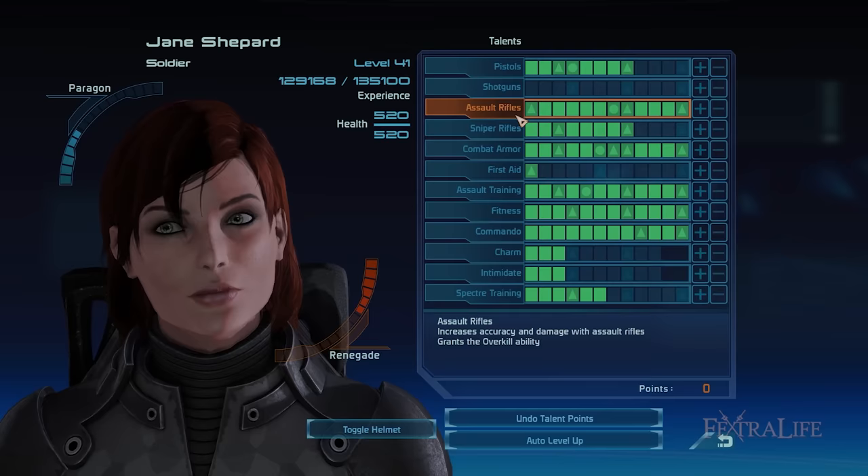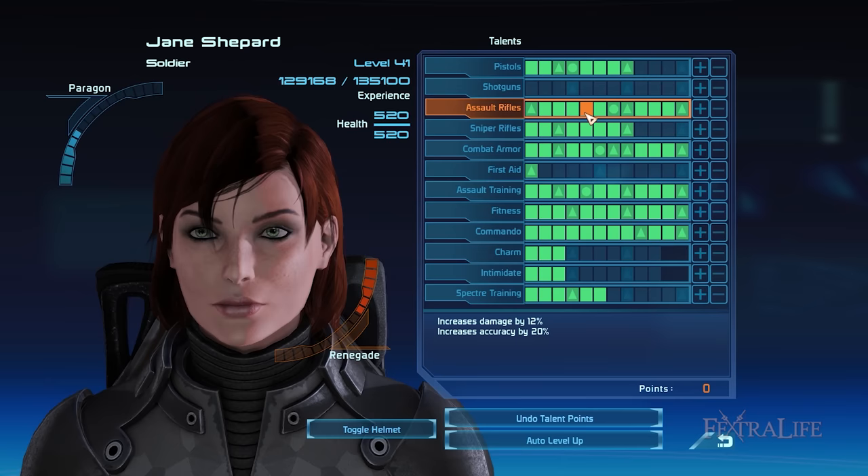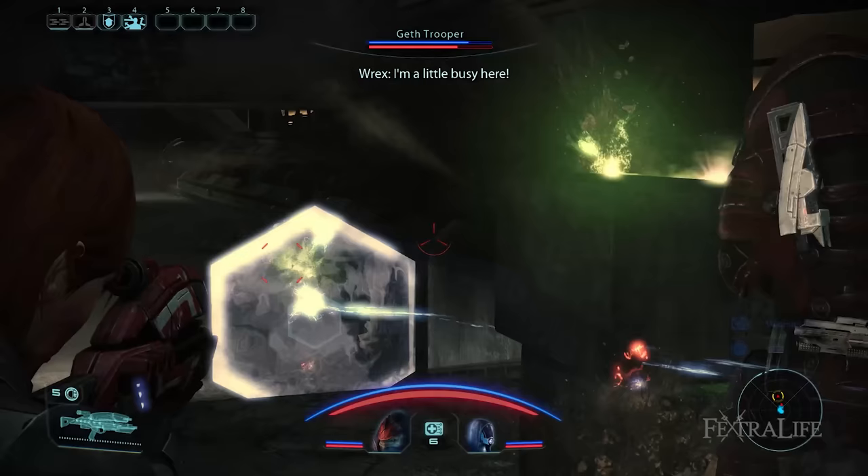The Assault Rifles talent also grants you the Overkill ability at rank 1 and makes the Sniper Rifle talent available at rank 7. The caveat with using assault rifles at earlier levels is that they overheat more often than a pistol, so I suggest initially shooting with the latter. Overkill can vastly raise the number of shots you deal while increasing your accuracy with an assault rifle, which you should use for close to mid-range combat. I recommend investing 12 talent points into Assault Rifles so you can unlock Master Overkill, thereby maximizing the overheat reduction and accuracy of your weapon. I highly suggest using the assault rifle as your main weapon since the Soldier is the only playable class that is fully equipped to wield it.